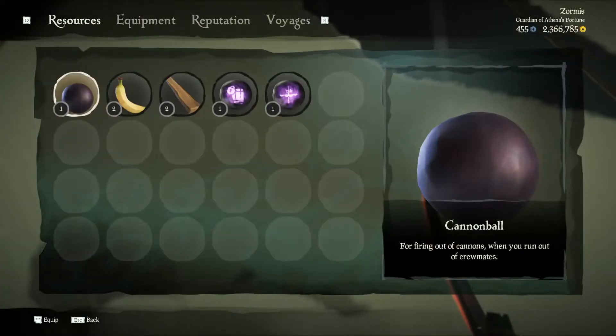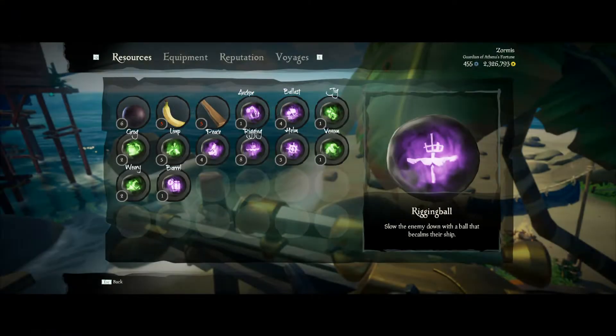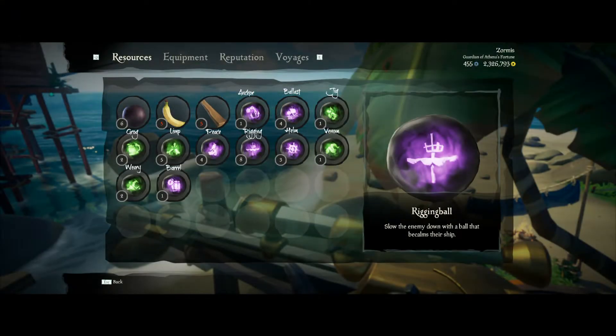Cursed cannonballs are found randomly in barrels or can be stolen from skeleton ship cannons. There are eleven different cursed cannonballs — six purple and five green, each with their own unique effect. The purple cannonballs affect ships only and the green ones affect players or skeletons. Learning what these cannonballs do and using them efficiently comes with experience.